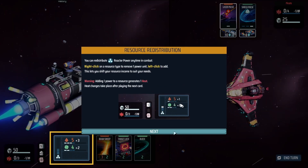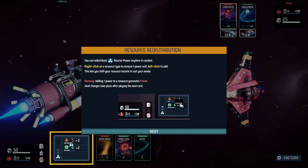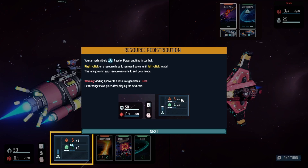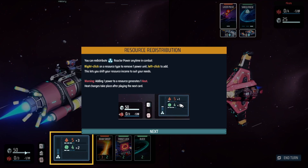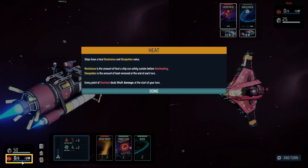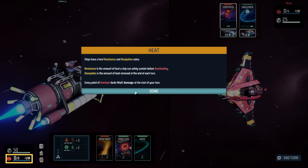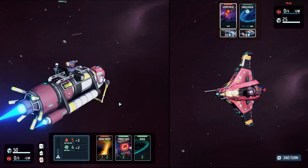They're telling us we can redistribute resources in combat, but each change you make different from the last turn generates heat. Your ship can only take so much heat — if you overheat you'll be taking one damage a turn, which isn't the end of the world but it's a real limitation.